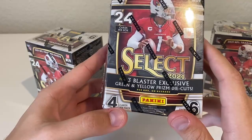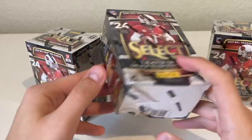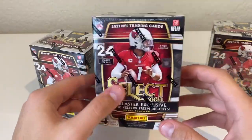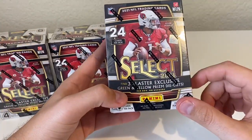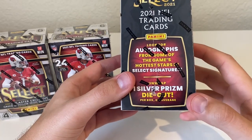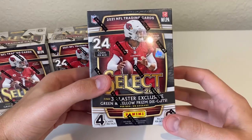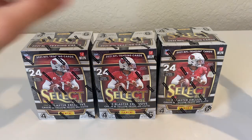Unfortunately one of the boxes got pretty damaged, so hopefully that doesn't hurt the cards in here. That happens a lot with Target. The last couple shipments haven't had a lot of issues, so hopefully nothing is damaged. Three boxes — you're getting 24 cards. Blasters have green and yellow die cuts, and you can also get some signatures, some autos, and a silver prism in each box. I've watched quite a bit of Select openings and it seems like the blasters are pretty good. I think Select is pretty cool — they have a lot of different styles of cards.